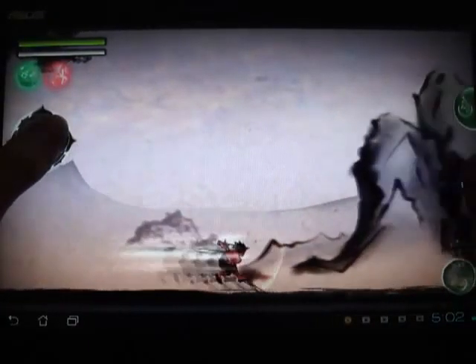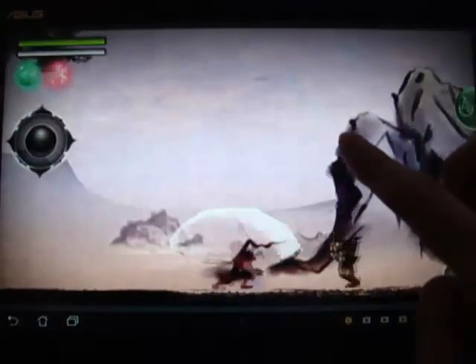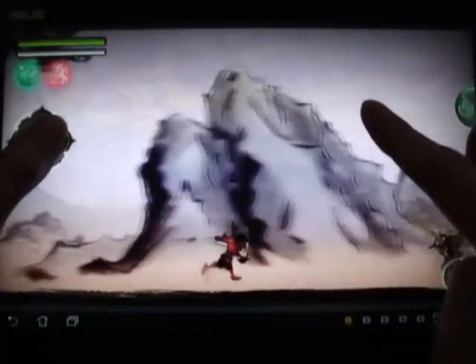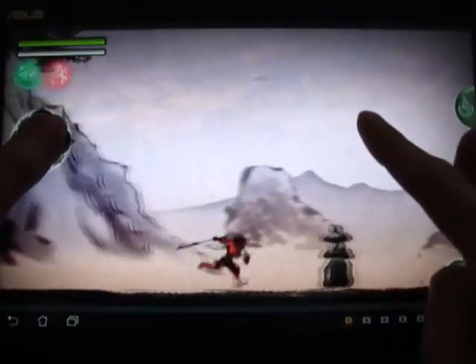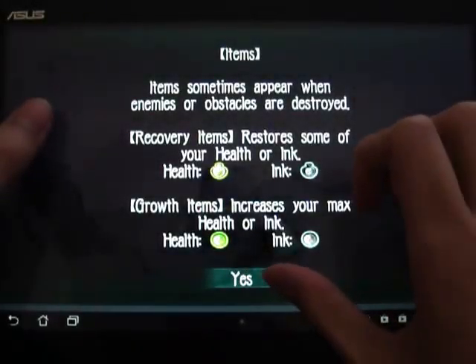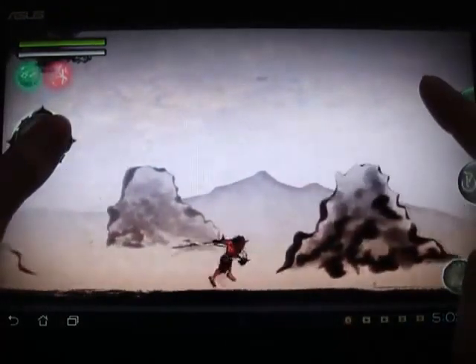Got a joystick on the left here. Tap the screen to attack — you can attack by tapping the screen. You've got enemies here, and when you kill them they turn into this ink stuff. Items sometimes appear — let's get some items. Got ink here.